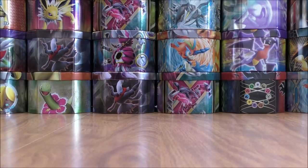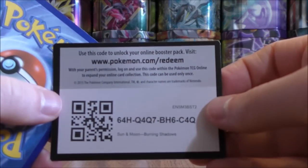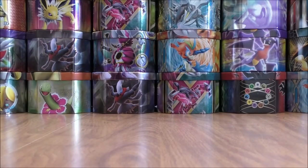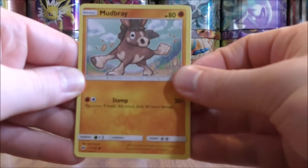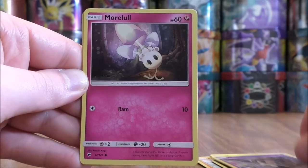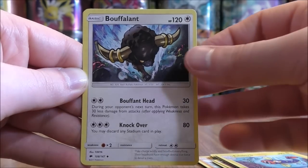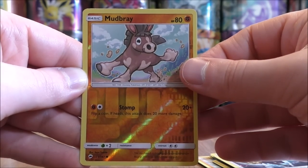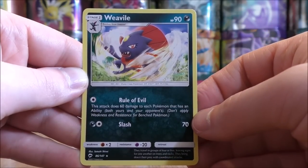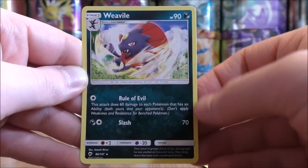If only the Burning Shadows packs had similar pulls to Fates Collide. Hoping for some last pack magic. Otherwise the hunt will continue — it is awfully hard to pull the exact GX Rainbow Rare that you want. Mudbray starts this pack. Tynamo, Oddish, Duskull, Morelull, Metal-type Energy, Rhydon, Electrike, Bouffalant, Reverse Holo of a Mudbray — just a Common. And the final card would be a Weavile. Rule of Evil is very good — this attack does 60 damage to each Pokemon that has an ability, both yours and your opponent's. So a great way to spread damage around.